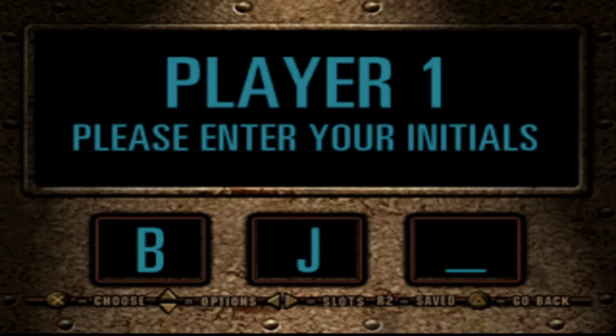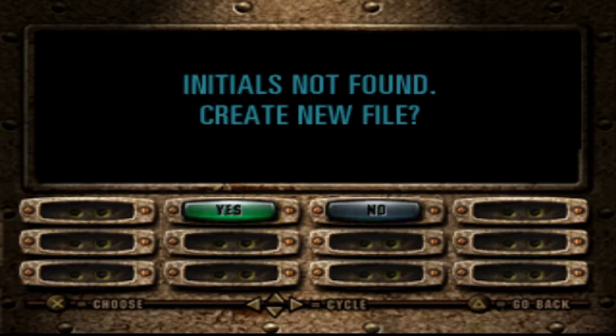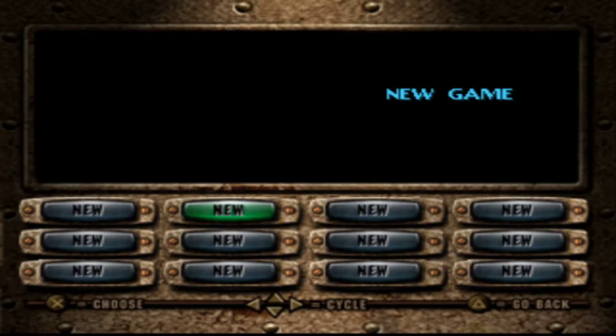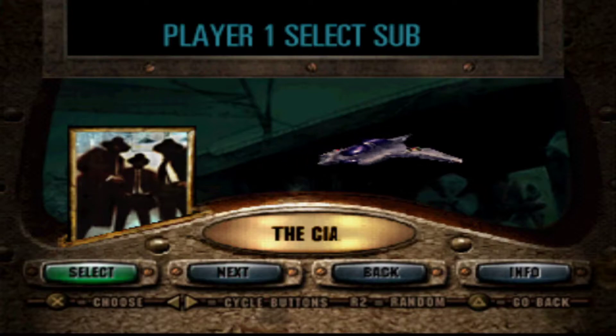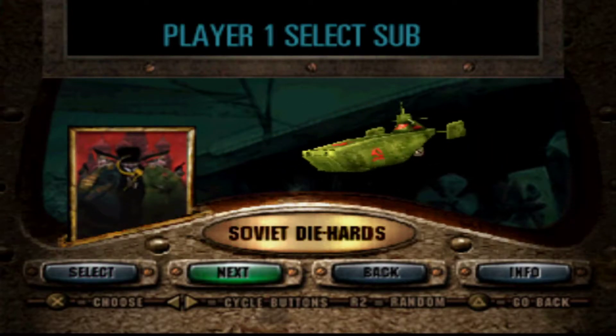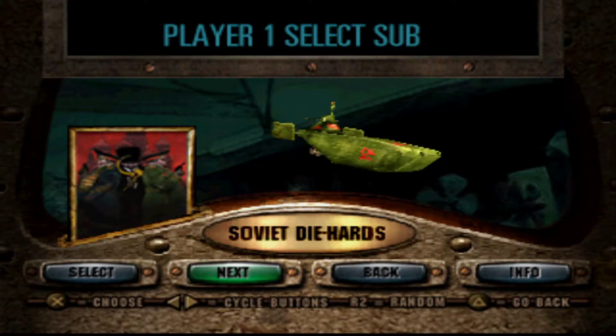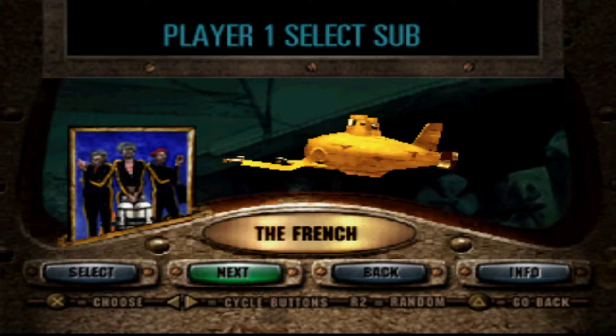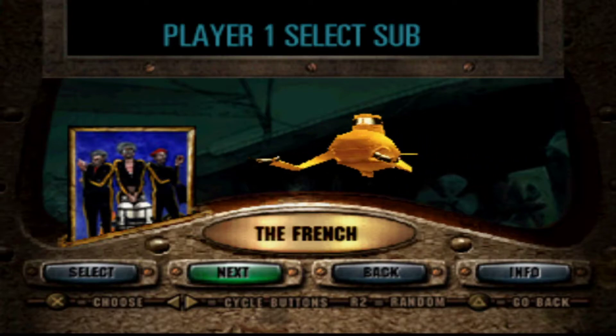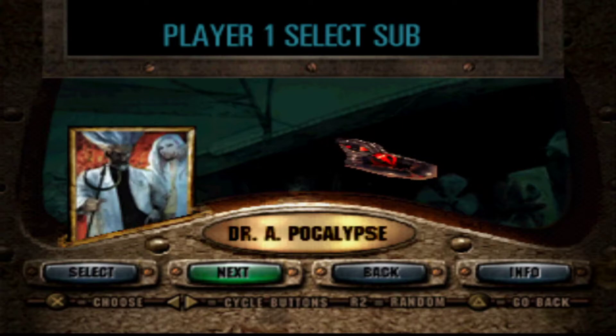Player initials — they always have to have player initials, so obviously there's a high score in here for whatever reason. There we go. There's a lot of slots there. So we get to pick a sub now. The CIA — we can go with the CIA. Soviet diehards. The French. I like how it's just the French. And the submarine looks like the yellow submarine — that's very fitting. Doctor Apocalypse — these names are great.